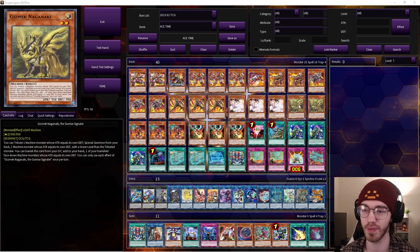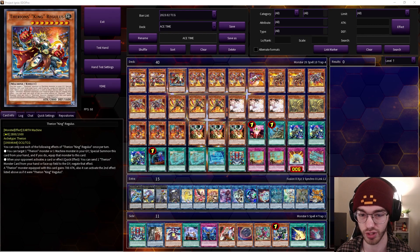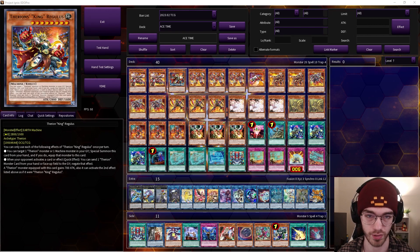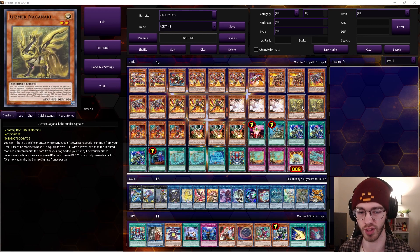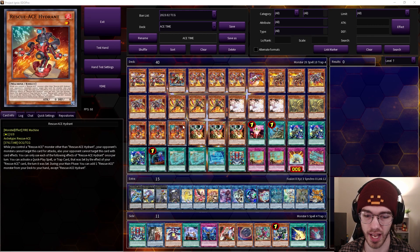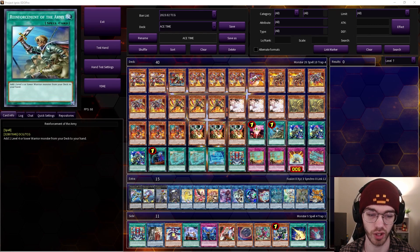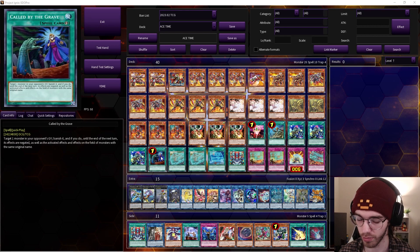Two Gizmek Naganaki — very solid. He leads us into our Small World branch for Regulus since he bridges into Fire Engine and then into Regulus, but he's also another way to get Hydrant onto the board. For hand traps we're playing three Ash Blossom and three Droll, because I feel Droll is very solid in this format. For spells: one One for One, one ROTA because of our fire warriors, and three Small World because we have the bridge for it.